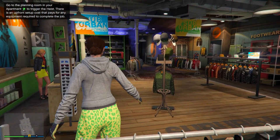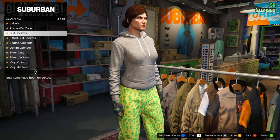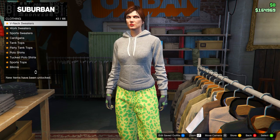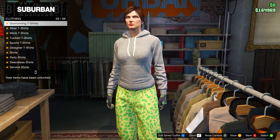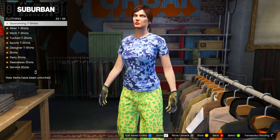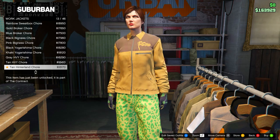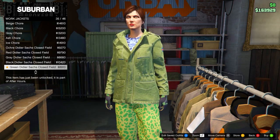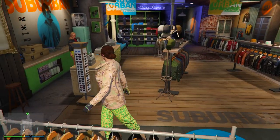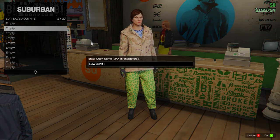Once you have those, go to tops. Head down to the Gun Running T-shirts and select the last one, the Blue Digital T-shirt — number 60. After that, go up to work jackets and head down to the Peach Camo Closed Field jacket and equip it. Then save this outfit to slot number two and name it anything.